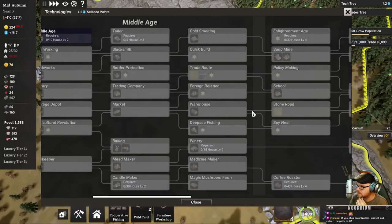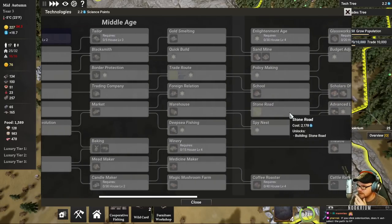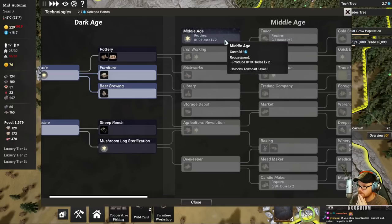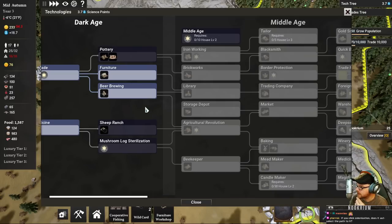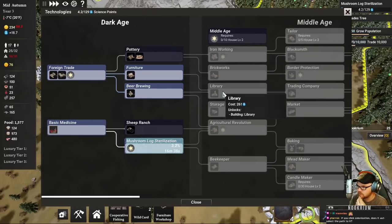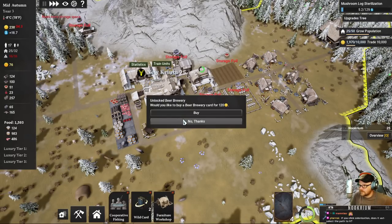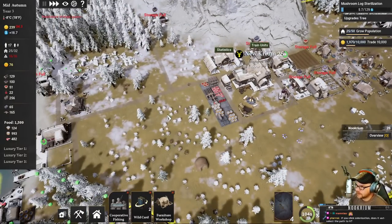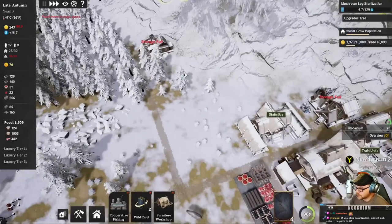Alright, it's quick. If we click colonization... no, it doesn't. So we're going to work on middle age. I need ten houses at level two before I can do that. So we'll take the mushroom logs. Sheep might not be a bad idea. Storage full, more storage space needed. Probably go for a warehouse also.